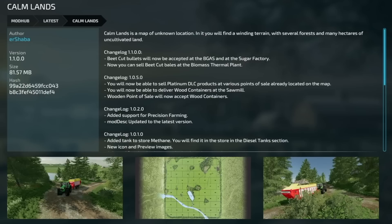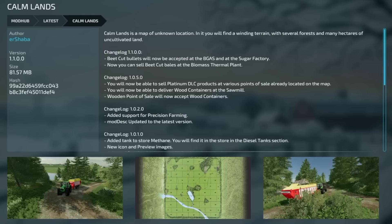Next to last update is the Lizard Rumbler Van version 2.1. New additions include AI worker job for deliver and load-and-deliver, configuration for driver's sale, animation for the front doors and front glass doors. Bug fixes: fixed empty speed, collision for long version, sound for motor configurations, traffic collision, and lights. Last update for all platforms is Calmlands version 1.1 — added sugar factory, can now sell beet cut bales and biomass at the thermal plant.